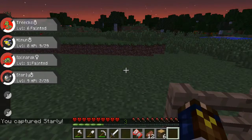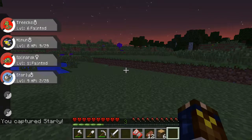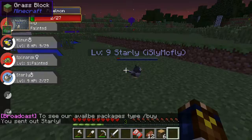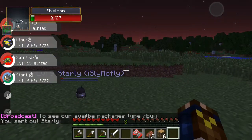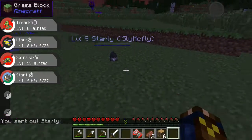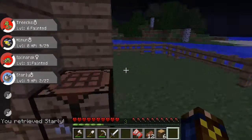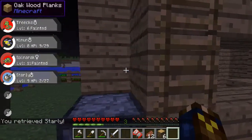We got him! Starly has been added to our team — now we've got four really weak Pokemon. Let's throw him out. I think he's too small to fly right now, but it's nice to have him. We can always level him up, get him to evolve into a bigger Pokemon, and then fly. I hope the server lets you fly — if it doesn't, that kind of sucks.